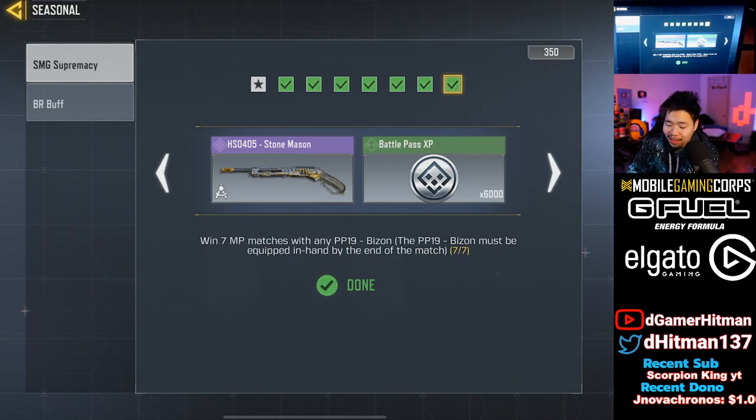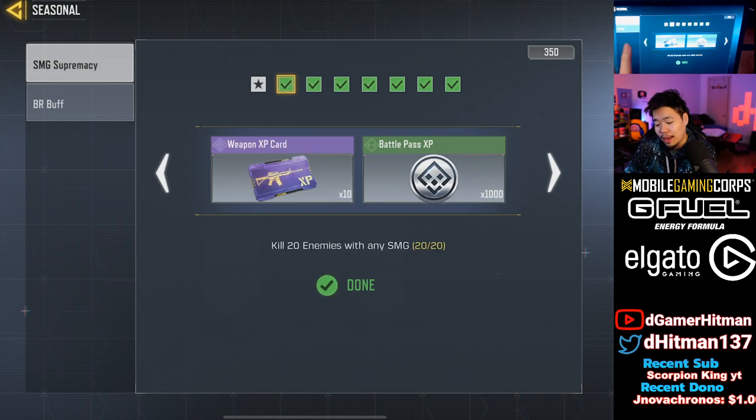As you guys can see, we have unlocked the HS04 shotgun — the Stonemason — a very nice skin. We'll take a look at how it looks in a second. It was a very easy game to do, and it's funny because you just have to do SMG challenges, which is kind of funny in my opinion.